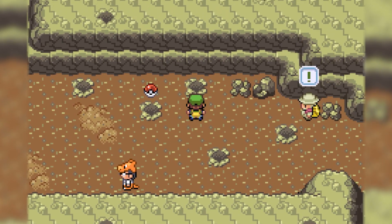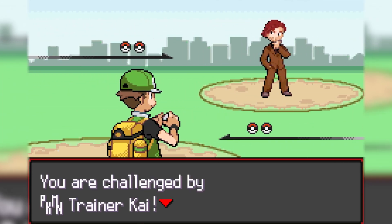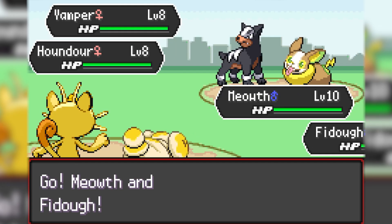Another small character that shows up in the beginning of the game now has his own custom sprite, which I just changed the colors of the Rich Boy sprite. Eventually I'd like a fully custom sprite for this character, but the first trainer battle is going to be kind of like a rival who will show up periodically throughout the game.